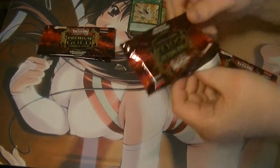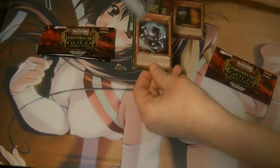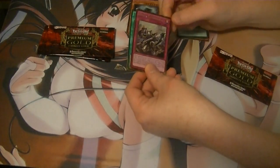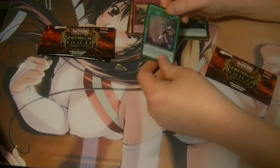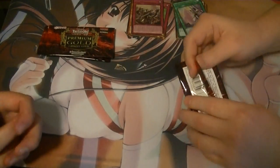Second pack. We start off with Arcanite Magician, followed by Cosmo Forerunner, Shared Ride, King's Consonance, Traveler of the Burning Abyss, and Terminus of the Burning Abyss — the card that brings out Fusion Dante.